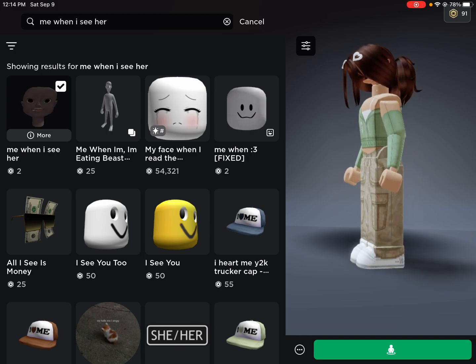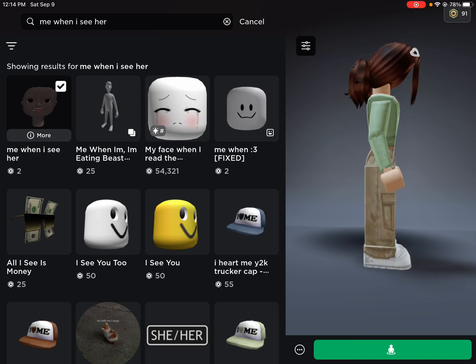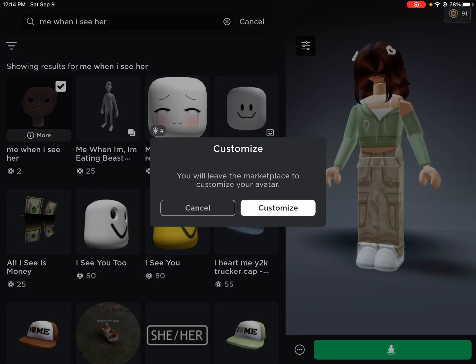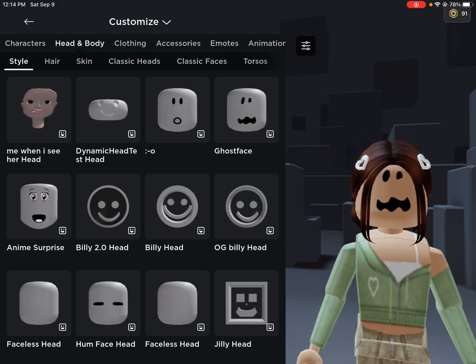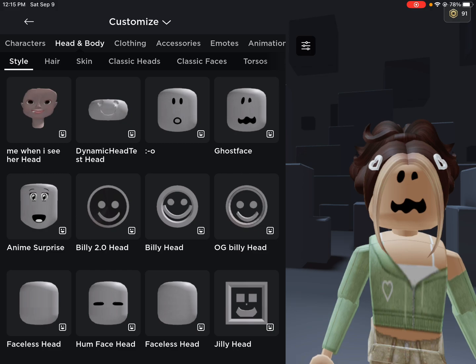...you can probably find some that you already have. This is how it looks — I already have it, but it is two Robux. So let's go to customize and I'll show you guys how to equip it. First I'm gonna change my hair and show you how it looks on a different one.